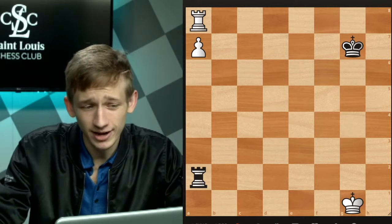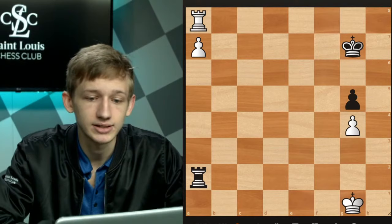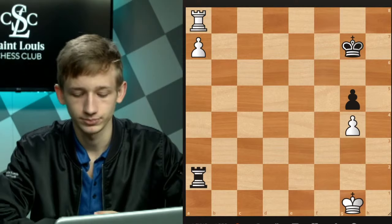I think a lot of people in the chat probably already know this, but they might not know if the position changes when you add two g-pawns on the board. Maybe you do know what happens, maybe you don't, but regardless let us talk about it here. What happens if you add two g-pawns on the board?